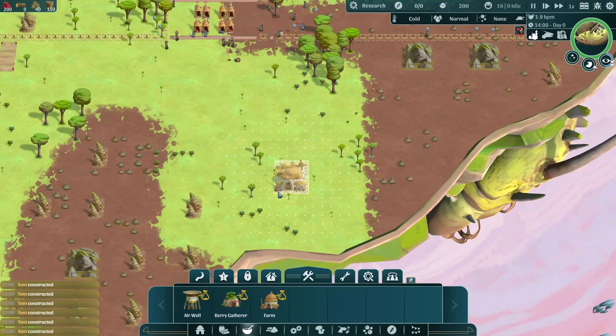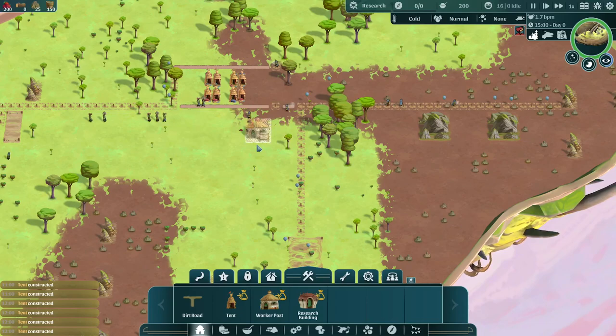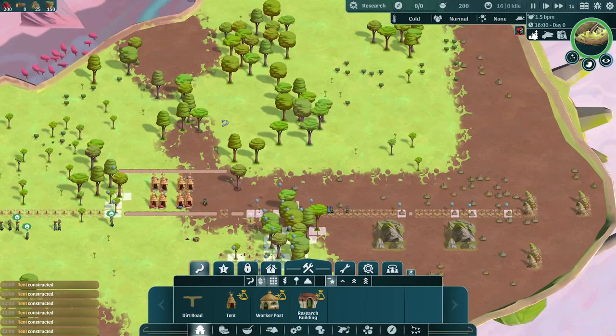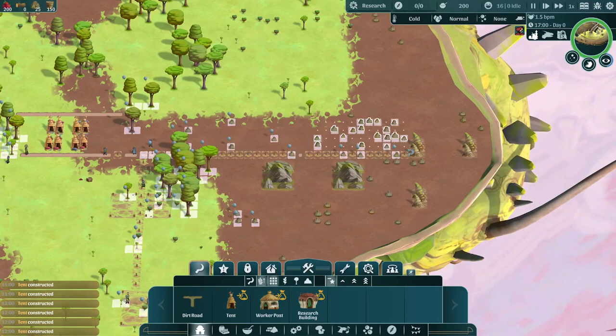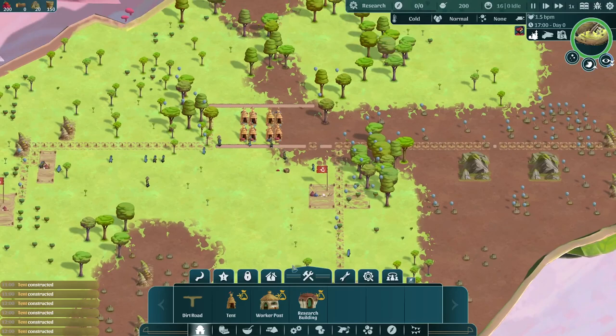I'll go ahead and do that just to get everything kick-started. We're gonna want to start with a worker post. We can set one up right across from it. We'll queue up to harvest these trees here — they're gonna be in the way anyway, so we might as well just harvest them. Rocks are important as well. We got a lot of resources really close by so we can get all this stuff built. All the tents are built — everybody has a house to live in now. Nobody is homeless.